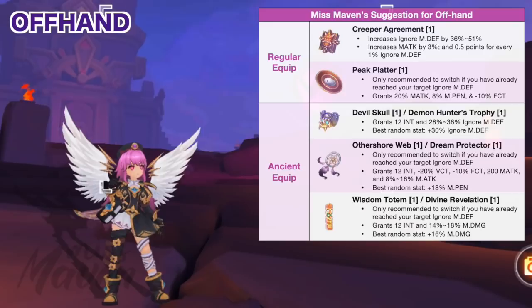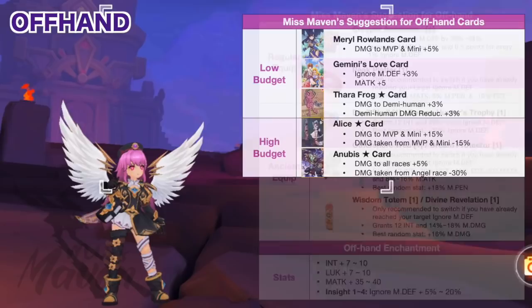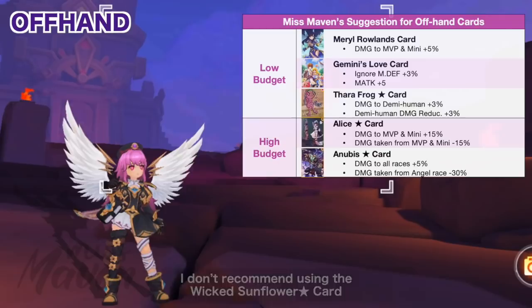For offhand, there's a variety of options depending on the stat you're lacking. It's usually difficult to stack ignore MDEF when starting out, so you can use Creeper Agreement or Devil's Skull to reach your target ignore MDEF. But if you've already got high ignore MDEF from other sources, you have the option to switch to Peak Platter, Other Shore Web, or Wisdom Totem. For offhand enchantment, aim for high values on the relevant stats and Insight for the 4th enchant. For offhand cards, just use any of the following — the Wicked Sunflower Star card is not recommended since Soulbinders cast single target skills like Estun and Esma more frequently than Eshoo.